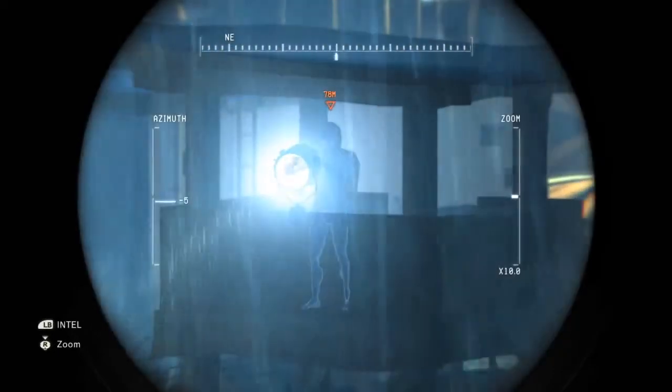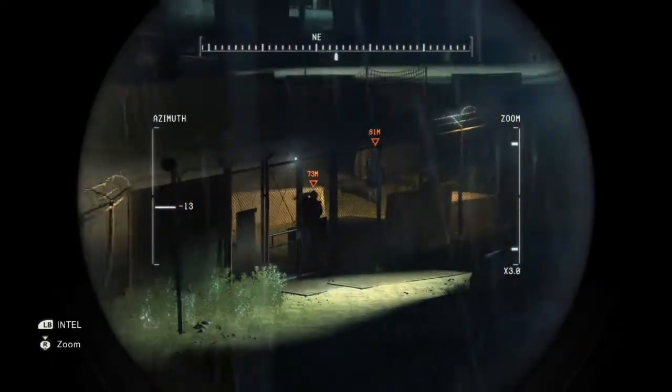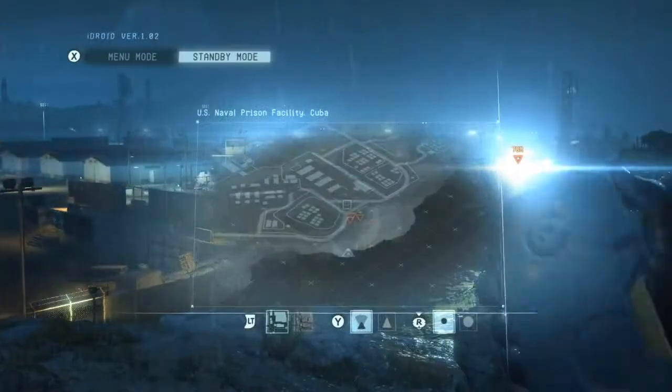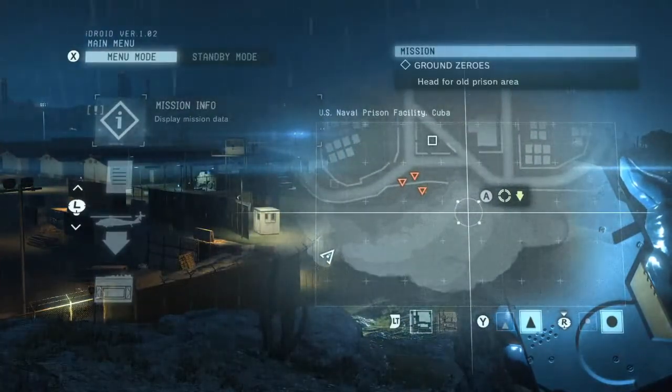The first step is to gather intel by marking enemies from a distance so that we can keep tabs on them. You can mark enemies as well as enemy weaponry. Marked targets become clearly visible on the screen and will also appear on your map. Intel on enemy positions and movement patterns can be analyzed on your map to help you plan the best infiltration route.